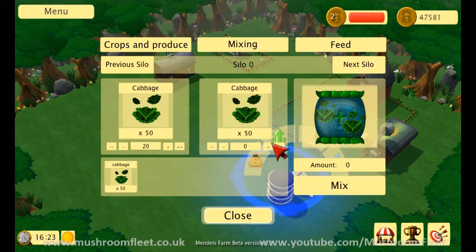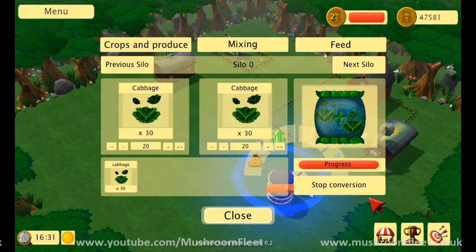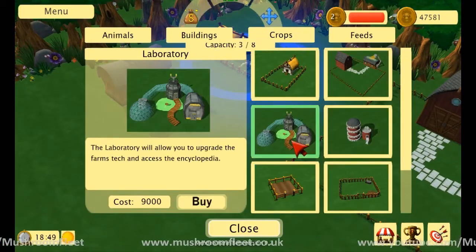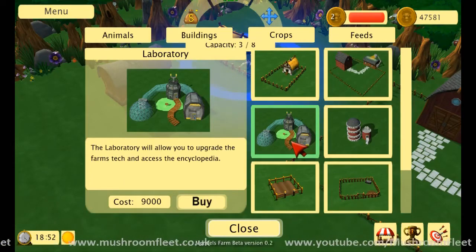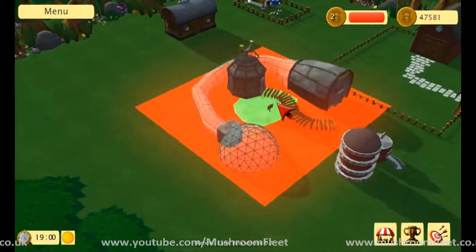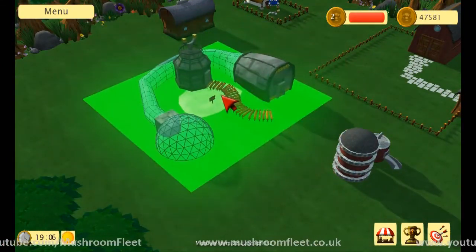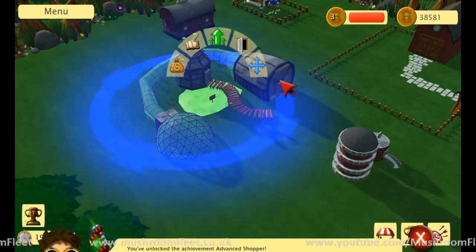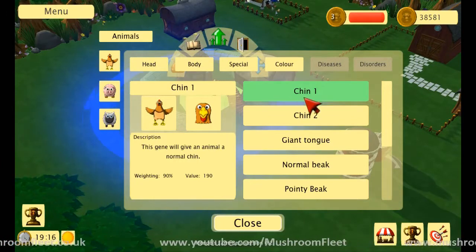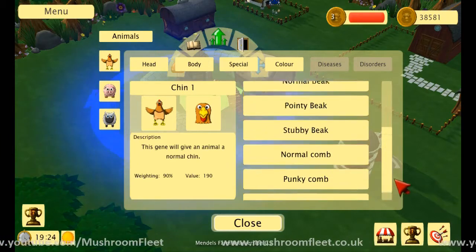20, 20, mix. There we go. Thanks, creeper. Let's try and figure it out, shall we? A lab - 9,000. Sure, why not? Let's just whack that in there, because I don't even know what I'm doing. Maybe you can infuse the chickens. Can I have a fire-breathing chicken? Well, that would be useful, wouldn't it?